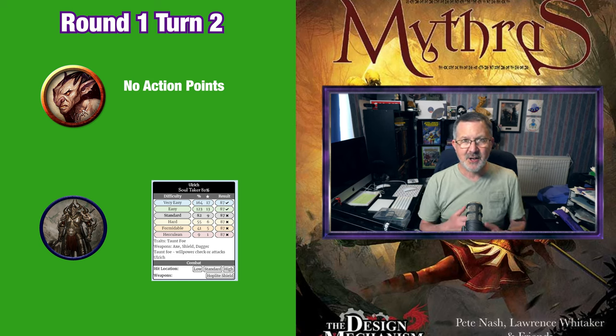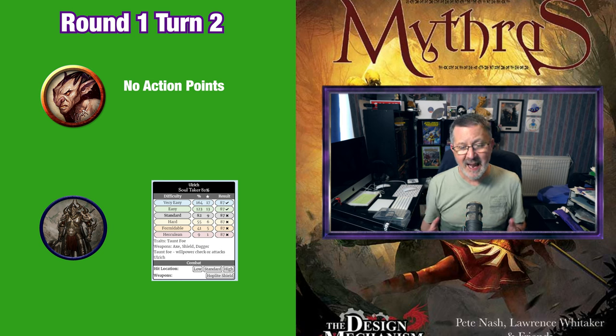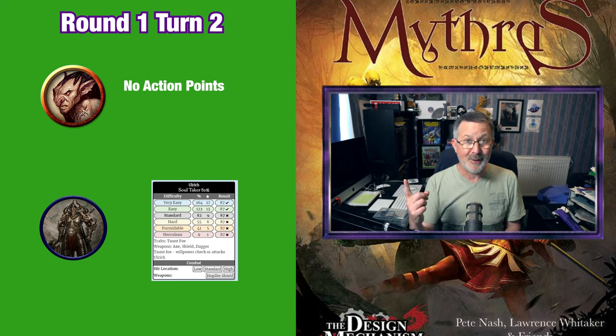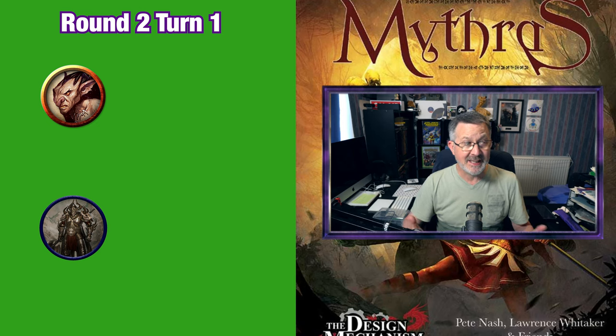Nobody has any action points left, so the first round now ends and we move on to combat round two, turn one. Everybody's action points are replenished and the goblin still goes first and stabs his spear at Ulrich.